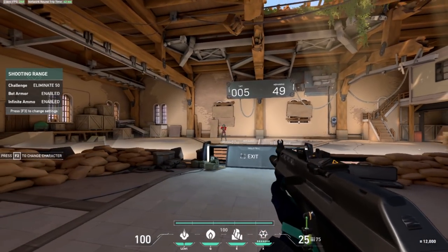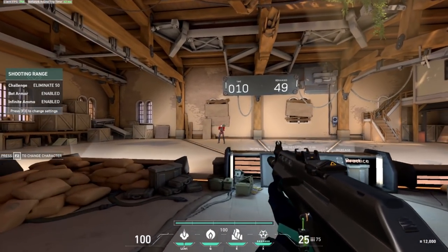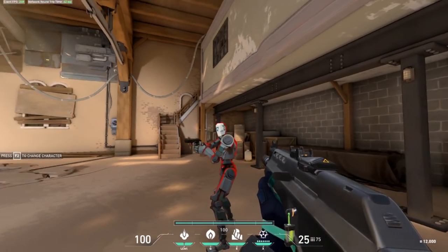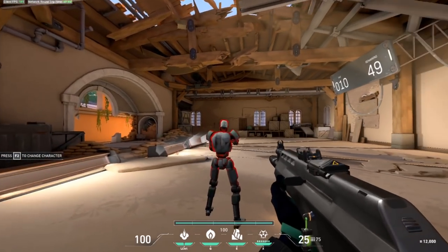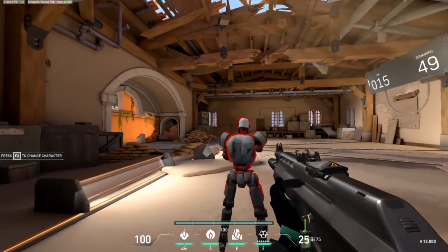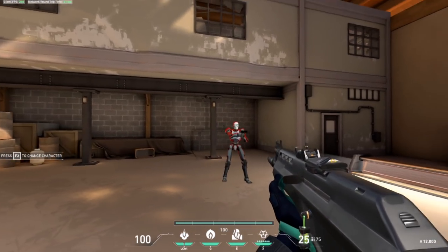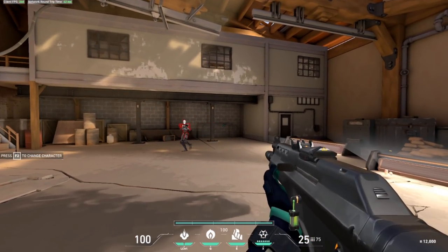The first step to practicing tracking is to spawn one bot, stand a distance away, strafe from side to side, and keep your crosshair on their head. Once comfortable, start walking circles around the target while keeping your crosshair on their head. To master the technique, set the bot to strafe while walking circles around it simultaneously, reacting to its movements. Mastering this is vital — flick shotting may look cool, but picking up easy kills consistently wins rounds.